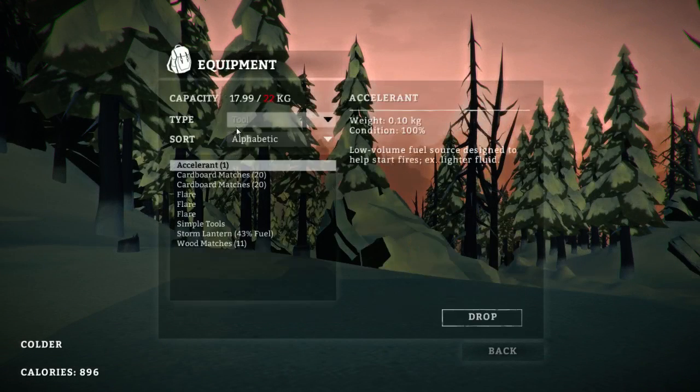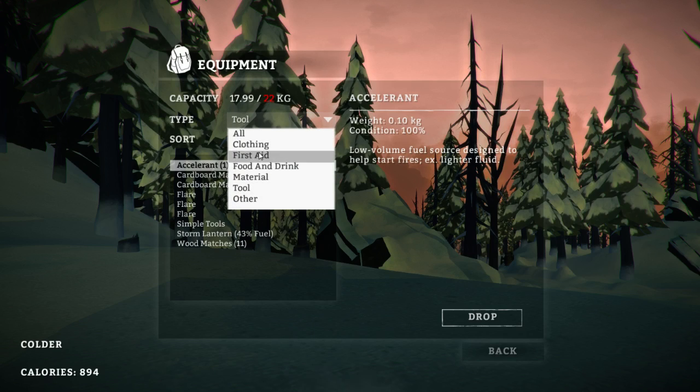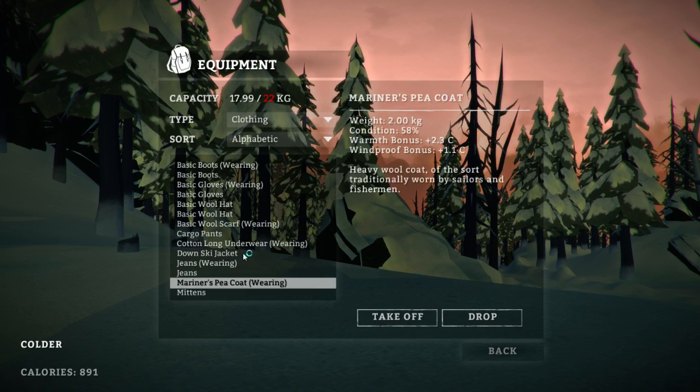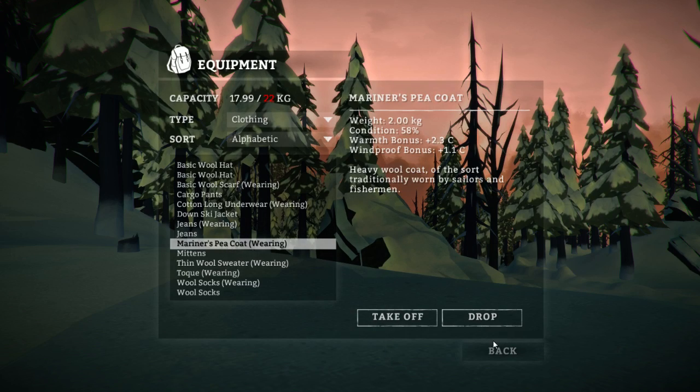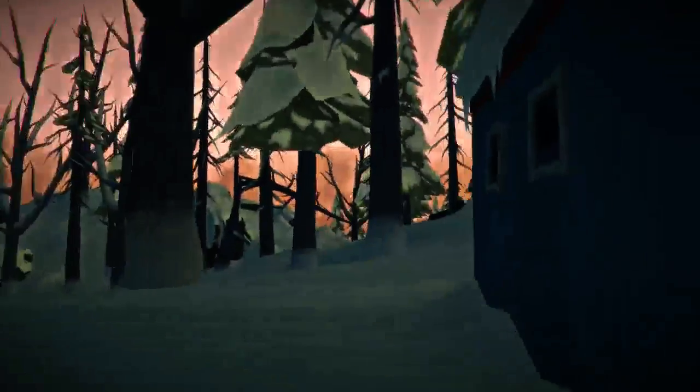Got a little bit warmer. I wonder if the ski jacket's actually going to be better than what we're wearing right now. So the Mariner's Peacoat at 1.9 compared to the down ski jacket at 1.0 — the Mariner's Peacoat is actually better. We'll keep it on then.